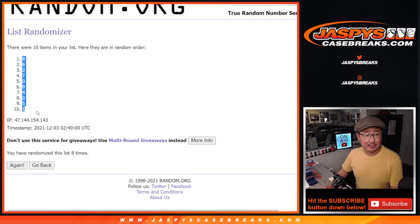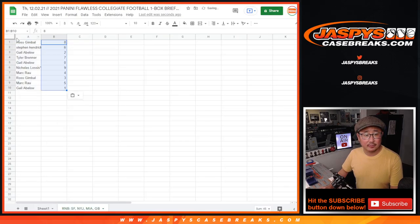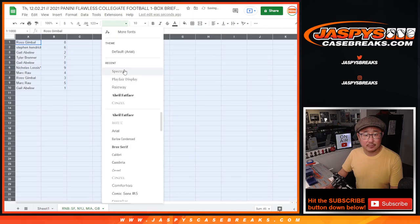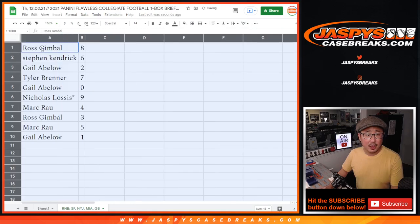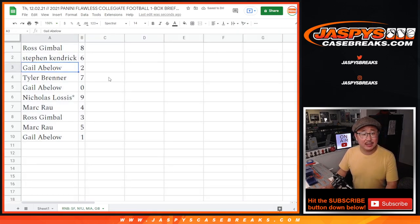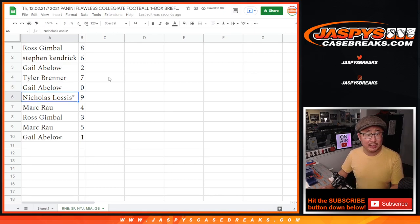After 8, we've got 8 on top, down to 1. Ross with 8, Stephen with 6, Gale with 2, Tyler with 7, Gale with 0, Nick with 9, Mark with 4, Ross with 3, Mark with 5, and Gale with 1.